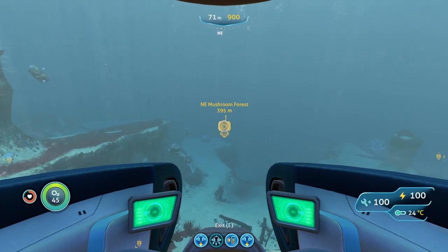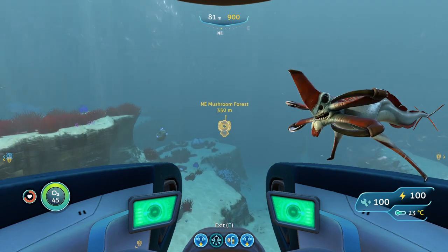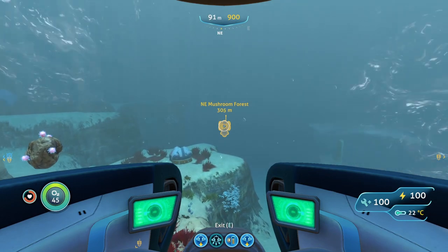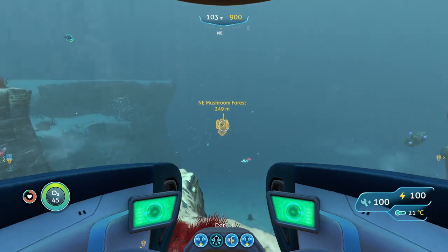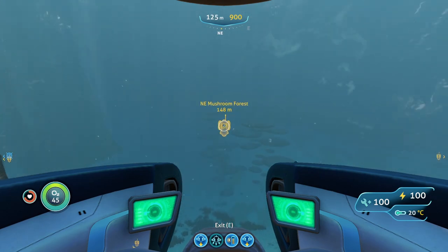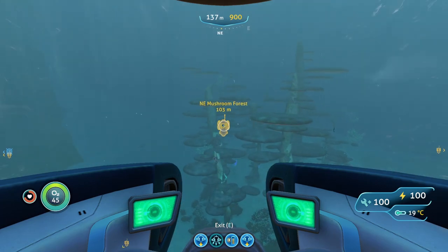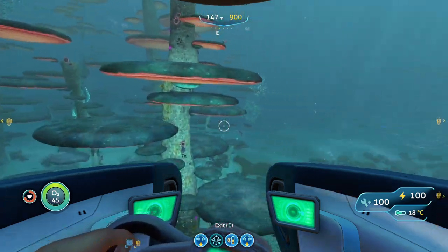There's a chance that a Reaper from the crash zone can wander into the mushroom forest. It'll usually go in and then go away, but if it does wander in you'll probably hear it as it gets closer, so be on the lookout. That's why I told you to bring your Stasis Rifle and Perimeter Defense — if it comes near you, use Perimeter Defense to push it away, or if you're outside your Sea Moth, hit it with the Stasis Rifle to give yourself time to run.